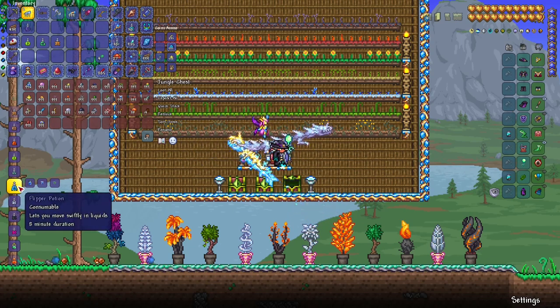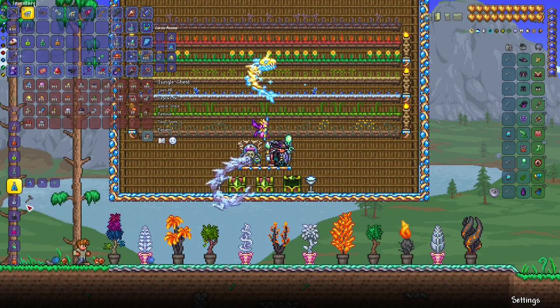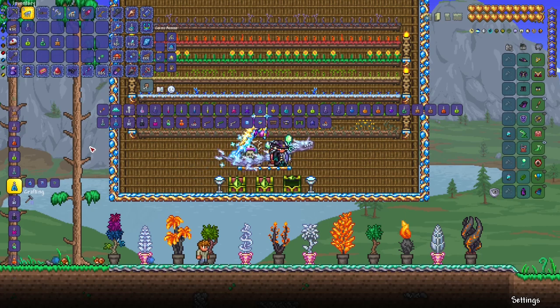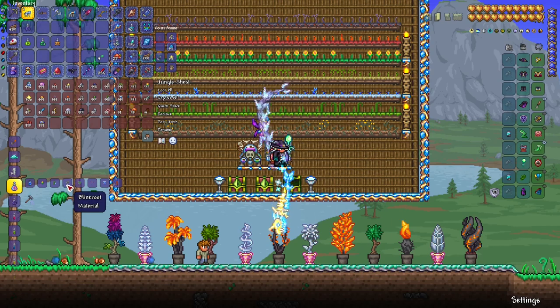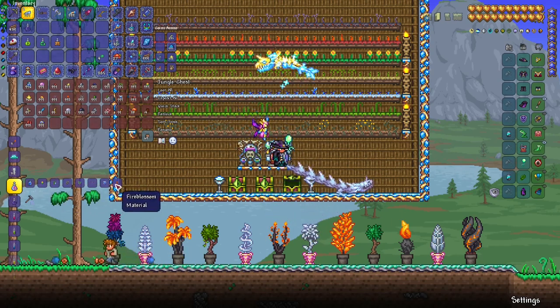Flipper potion only needs shiverthorn and waterleaf — it allows you to move swiftly in liquids. It's quite useful but very situational. Gender change potion, as the name suggests, requires all seven herbs in order to craft.